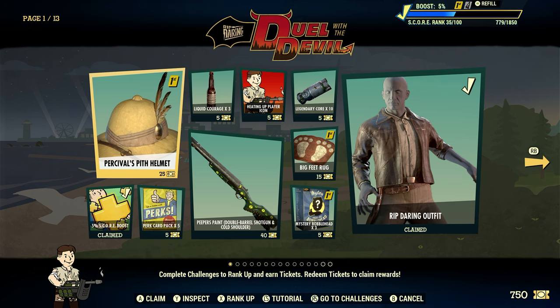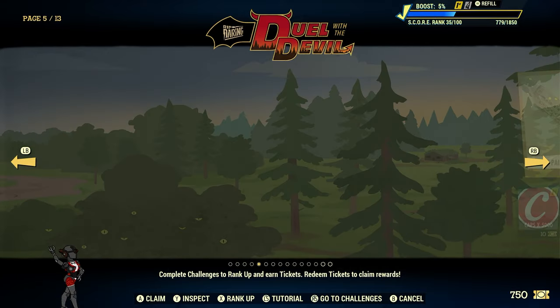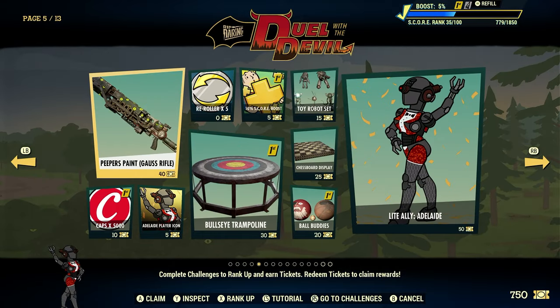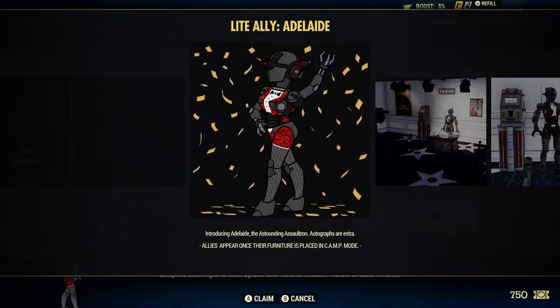Looking up our Season Pass here - trying to refrain from calling it a scoreboard. It is down here on page 5. As you can see, it will cost 50 tickets. Light Ally Adelaide. Let's go ahead and inspect.